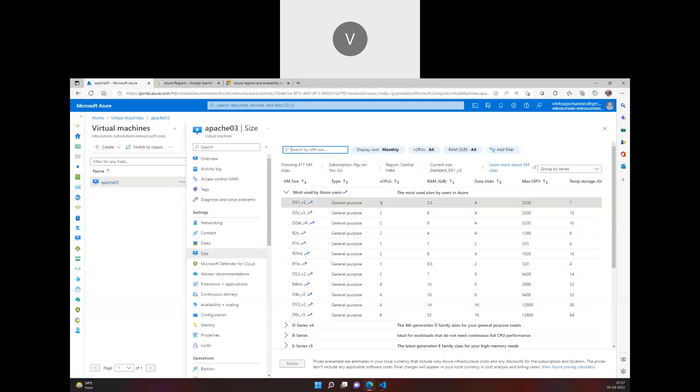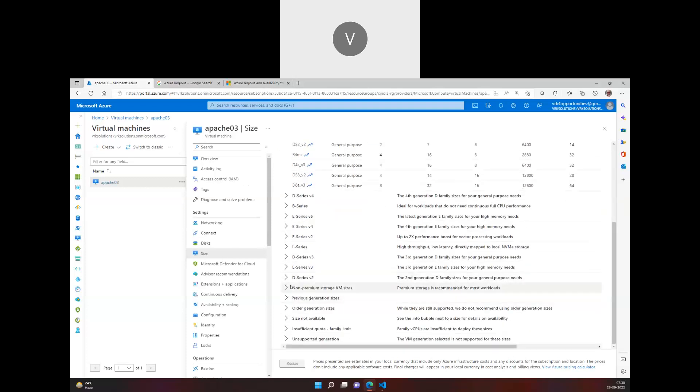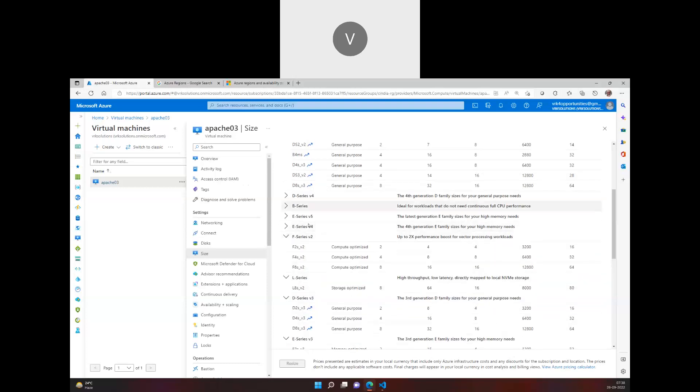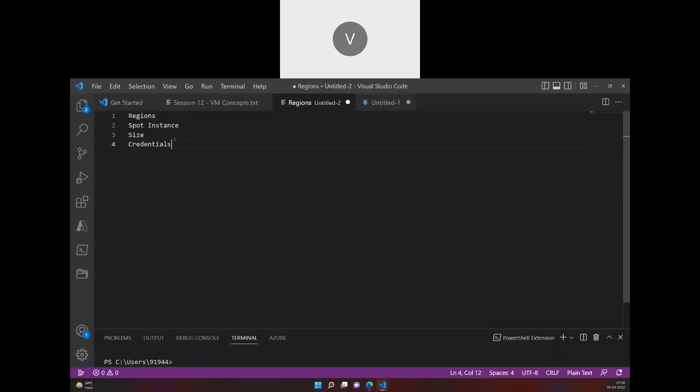Once you reach that limit, you can't create a virtual machine — it will throw an error saying the available core limit is zero and you already have four cores as your capacity in your existing subscription. So when you say one core, you'll reach the limit of four after creating four VMs of that size. Region and size are concepts that go hand in hand for virtual machines.